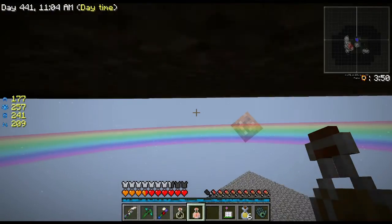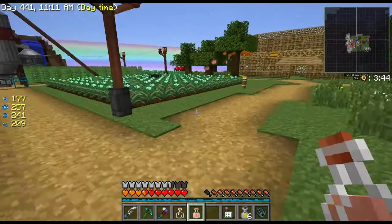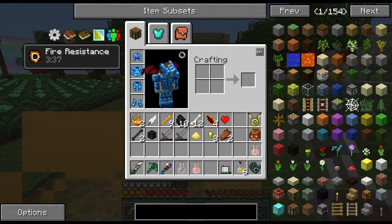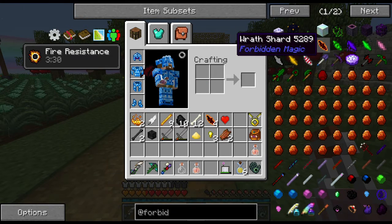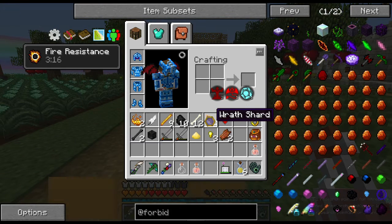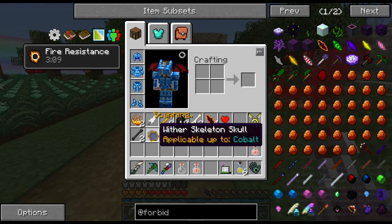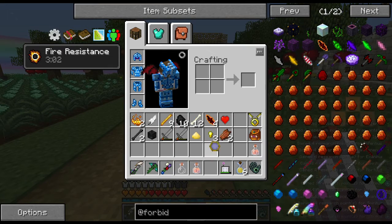I'm going to try to keep this episode short. When we come back I'll probably be done with the first couple layers of Thaumcraft, or we'll get back into it. I want to check out Forbidden Magic — what is that about? I found some new items I haven't seen before, and got a wither skull head too.